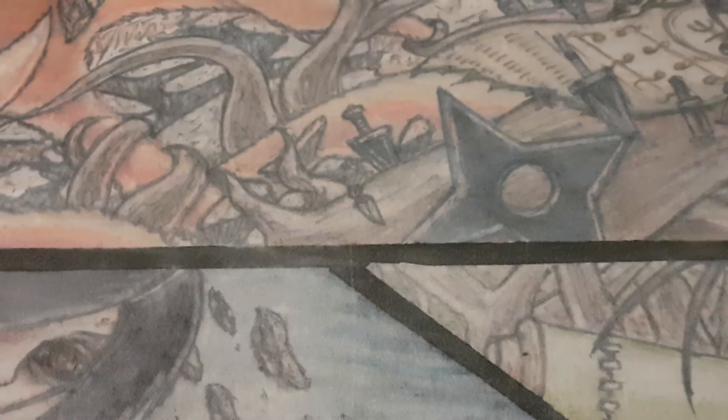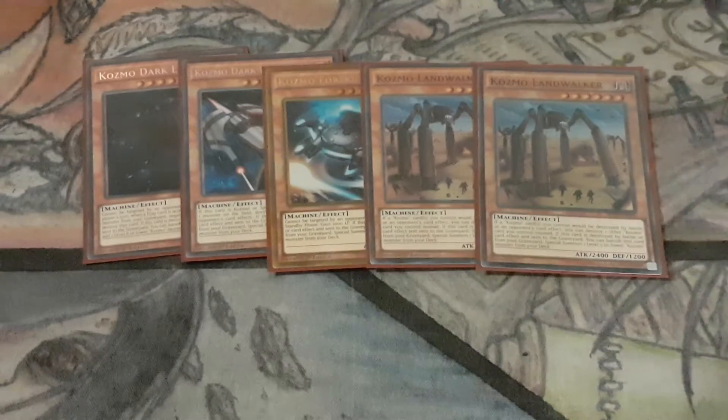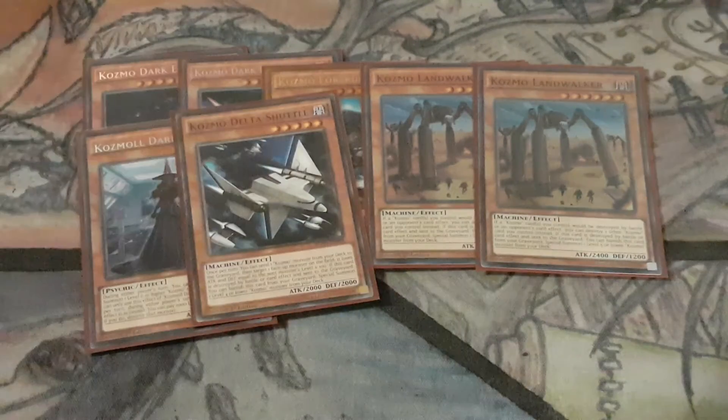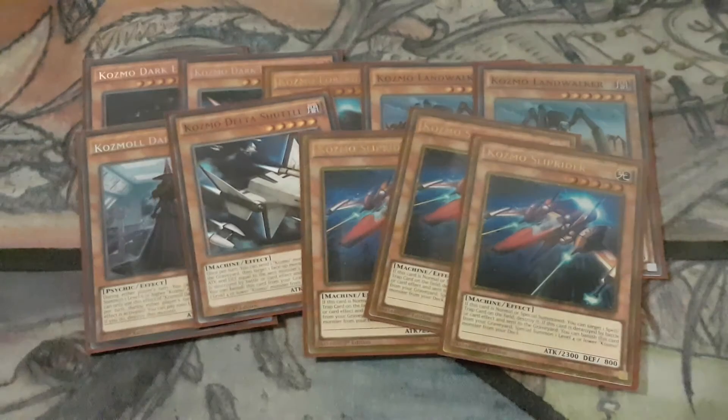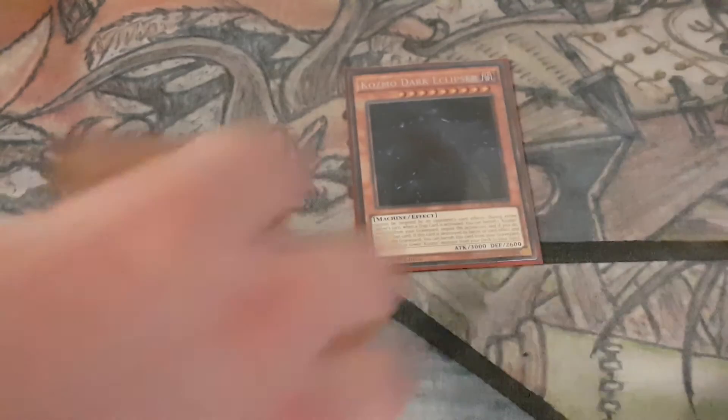We'll start going through the Cosmo deck list — the 2016 build. So we've got Eclipser, Dark Destroyer, Forerunner, two Landwalkers because we're playing the Fire King Island build. Then we've got one Dark Lady, one Delta Shuttle for the combo, and Free Slip Rider — they're all pretty necessary. I would have put in a second Dark Destroyer on the day but I couldn't find one. I would have played three if I could. Dark Eclipser is actually new because of the Paleozoic matchup — I played against Callum's Paleozoic deck and as soon as I dropped Eclipser he literally had nothing to do with it, which was kind of cool.